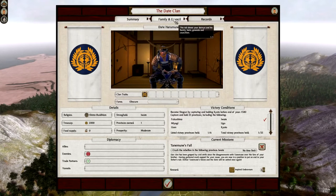Clan management is important — this is basically an overview page. We have the victory conditions here: we currently hold Iwate, our home province, but we need to hold six listed provinces — Fukushima, Miyagi, Ugo, Uzen, and the capital Kyoto — and hold 25 provinces altogether. So you need to take roughly half to two-thirds of the map, plus hold the Shogunate for about four turns to become Shogun.